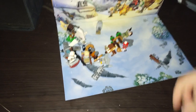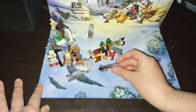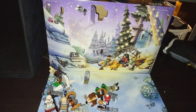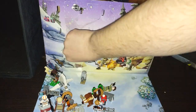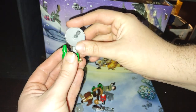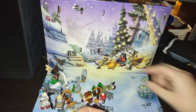We got the Endor speeder. That's cool. Opening up day nineteen — it's the Endor shield generator. Why not? That's cool.